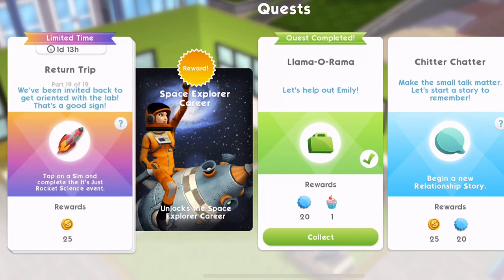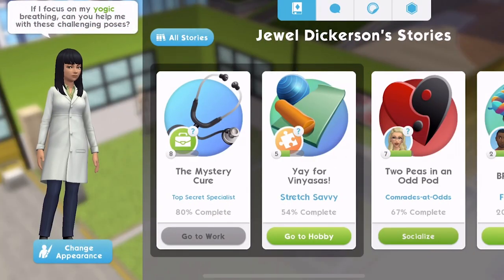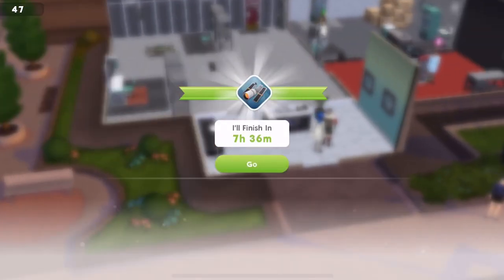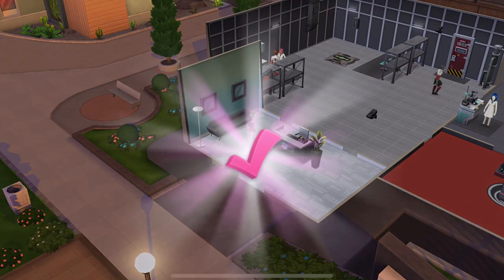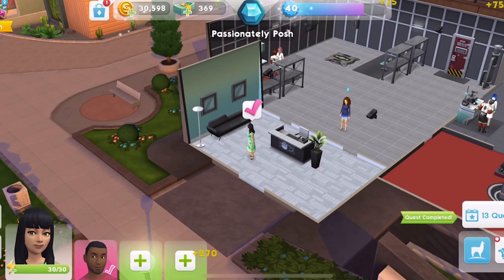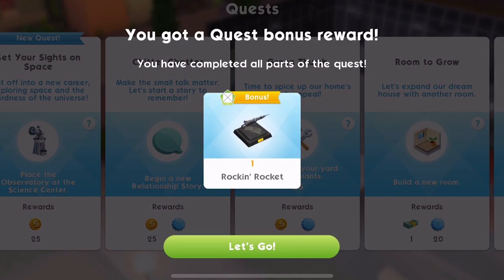Part 19 of 19 — we've been invited back to get orientated with the lab. That's a good sign. Tap on a sim and complete the it's just rocket science event. We've got one hour 13 left — we'll collect this and we just need to do one more thing, which is the it's just rocket science event. We'll start that, head over to the waterfront — that is seven hours and 36 minutes. Jewel has finished the it's just rocket science event, so we'll collect those rewards. Quest complete — part 19 of 19 complete!